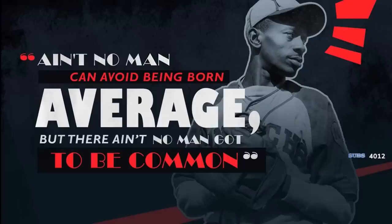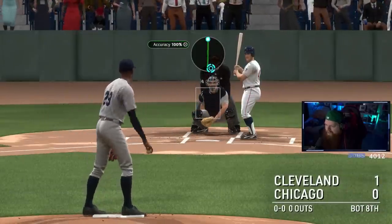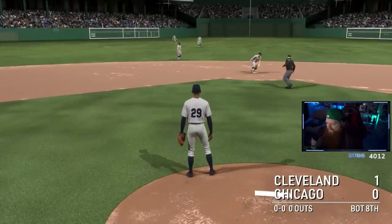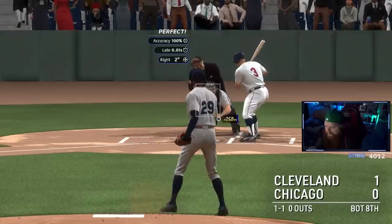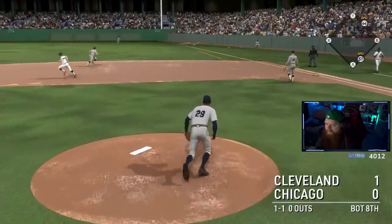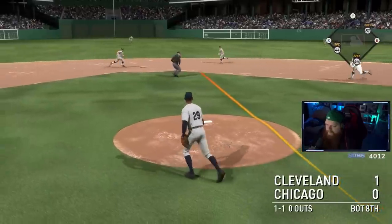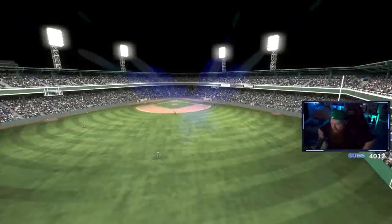Got the Monarchs jersey, 250 stubs and 250 XP. Next: pitch two innings and don't give up a run. Had a hit allowed and then runners on first and third — a ball up the middle that might have been a double play but the run scored. First one I failed — let's do it again!